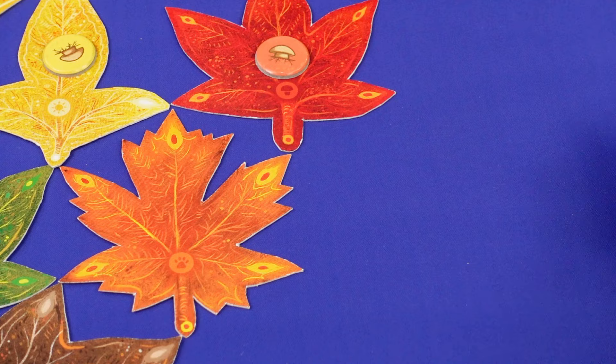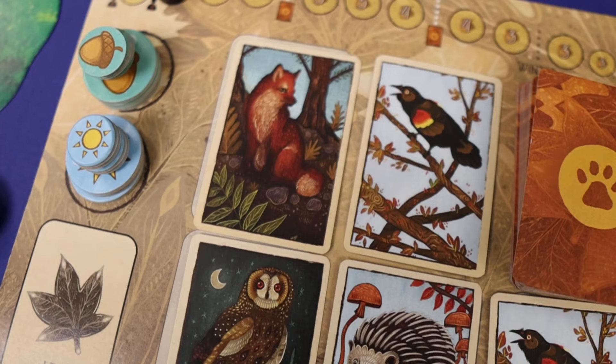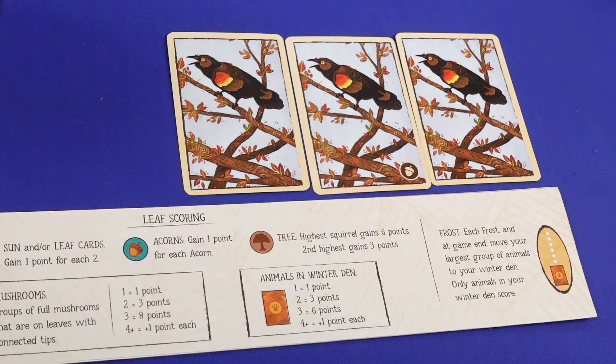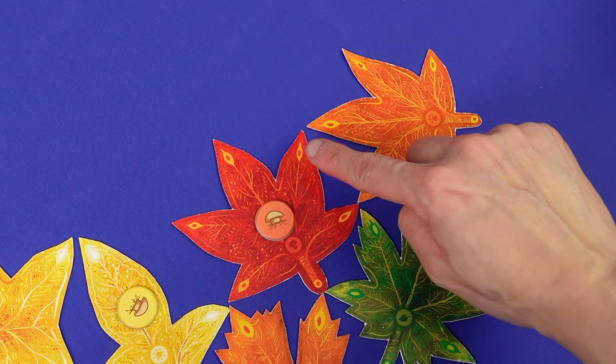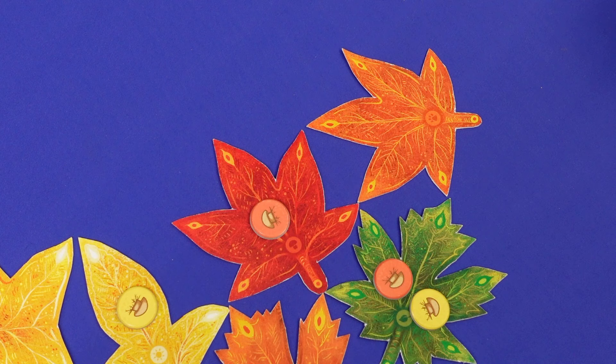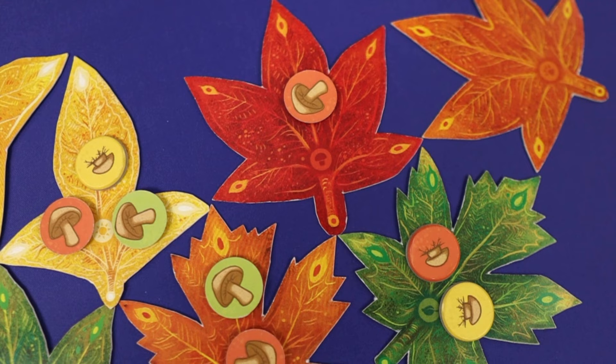The orange leaf gives you an animal card. You would want to collect sets of the same ones. Then, each time the season marker crosses the line, you get to hibernate one group of matching animals. The more in the group, the more points you score at the end of the game. Last but not least, the red leaf lets you add a baby mushroom or grow your baby mushroom to a big one. Yum! Hopefully edible mushrooms. Add one to any leaf without your own mushroom, but it can be ones with other placed mushrooms, or grow one of your baby mushrooms — flip the token. Your groups of connected grown mushrooms will score you points at the end of the game. The more in the group, the more points you get.